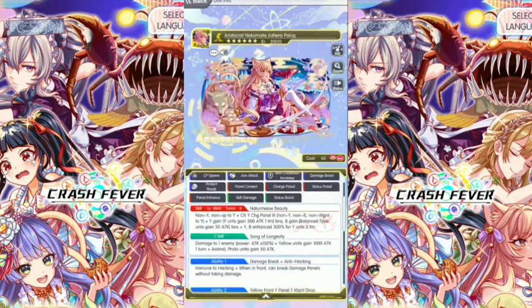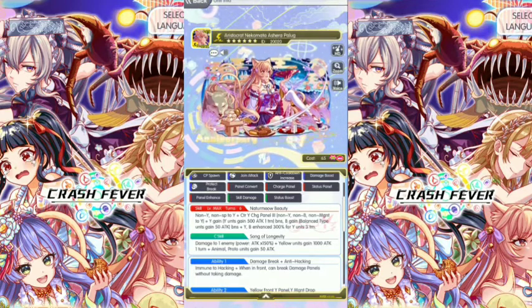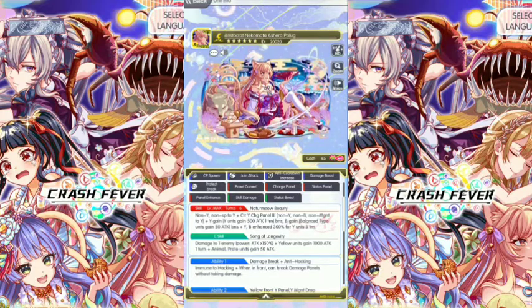The skill is Natural Meow Beauty. Sextant to skill. Non-Yellow Non-Special to Yellow. Center Yellow Charge. Panel 3. Non-Yellow Non-Blue, Non-Magnetic to Yellow. Yellow Gains, Yellow Panels Gains 500 Attack Wonders for Yellow Units. Blue Panels Gains 50 Attack for Balance Type. Yellow Blue Enhance 300% for Yellow Units, 3 Turns.